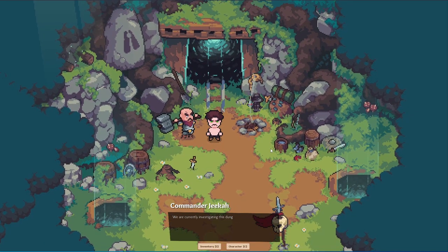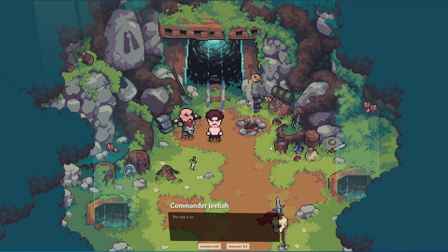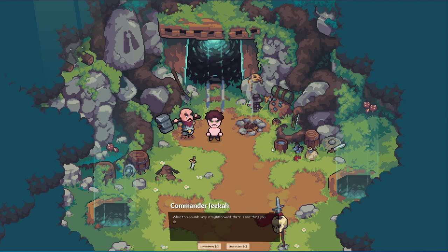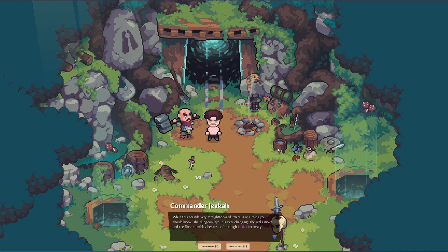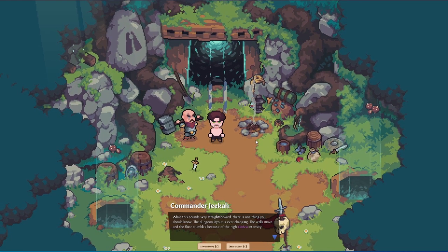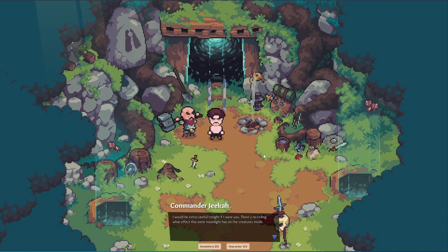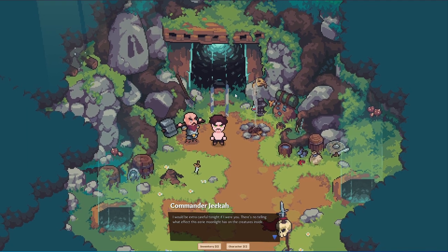Good day, soldier. I'll keep it brief. We're currently investigating this dungeon and we need all the help we can get. The task is simple — even a pebble bite can do it. You need to enter the dungeon, explore it, fend off anything that tries to rip your face off, and exit. While this sounds very straightforward, there's one thing you should know: the dungeon layout is ever-changing. The walls move and the floors crumble because of the high umber intensity. I would be extra careful tonight — there's no telling what effect this eerie moonlight has on the creatures inside.